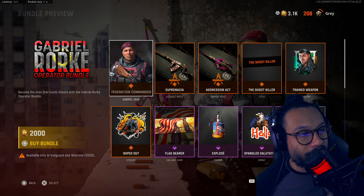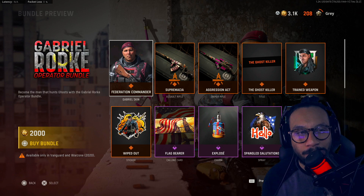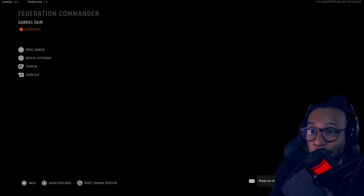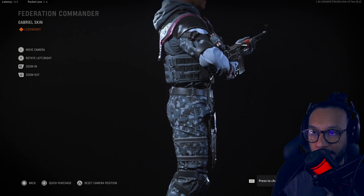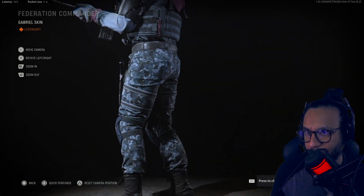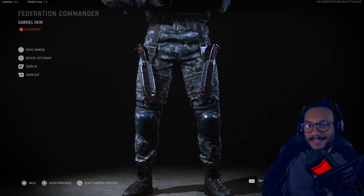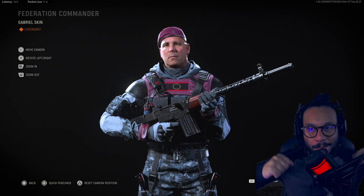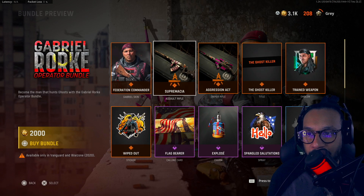Taking a look at the brand new operator — I don't know why they're introducing an operator so late into Vanguard — but first up we get the new Gabriel skin, it's called Federation Commander. I'll give you guys a full 360 on this new Gabriel Rorke. I like the two knives on the thighs, that's pretty cool — like in the middle of a fight you just whip them out and stab somebody.